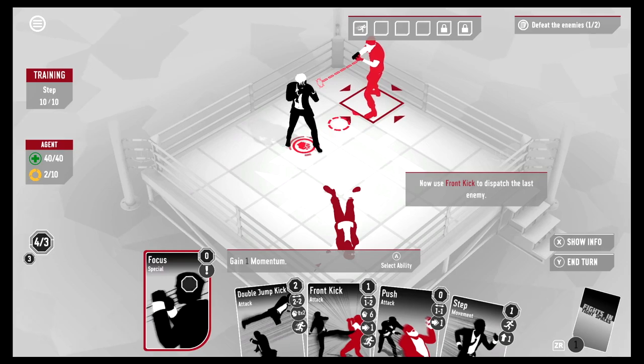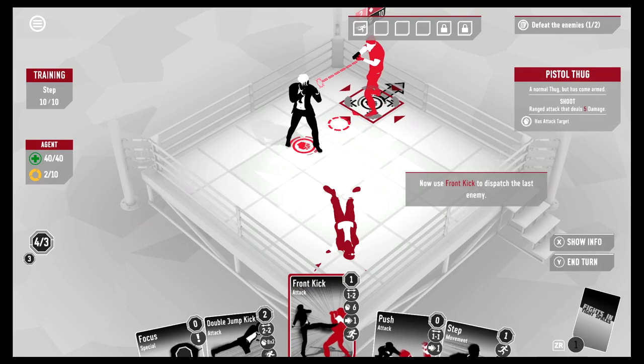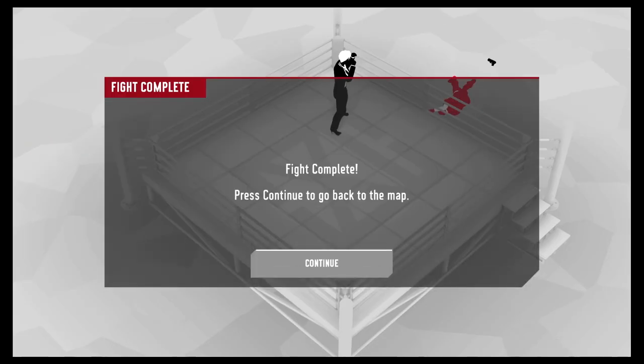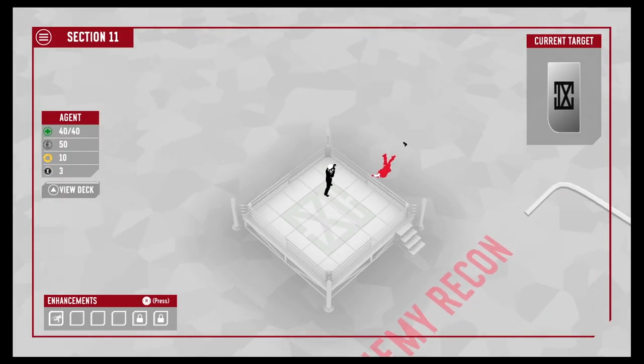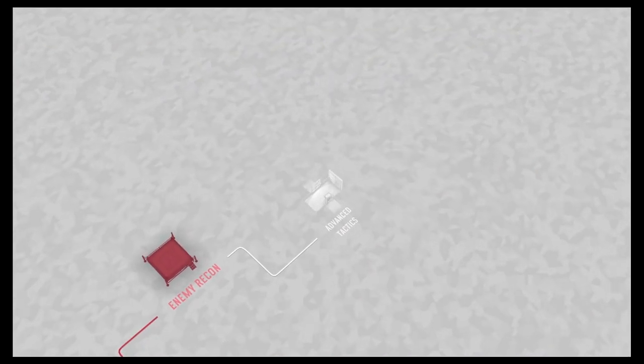Now use Front Kick to dispatch the last enemy — buddy, you're in trouble. We're going to Front Kick him before he can shoot me. Boom, knocked him out of the ring, off he goes! Fight complete! Let's go back to the map. We did a recon — now heading to Advanced Tactics.